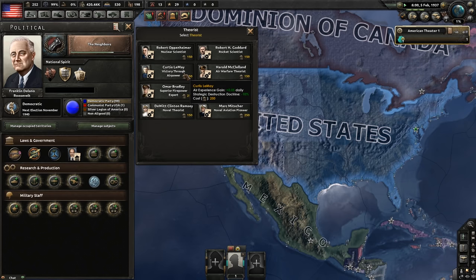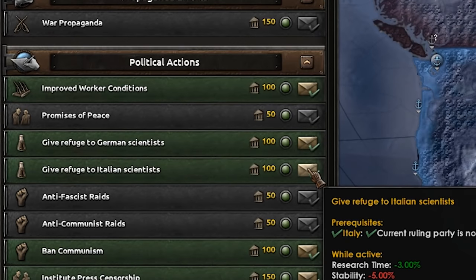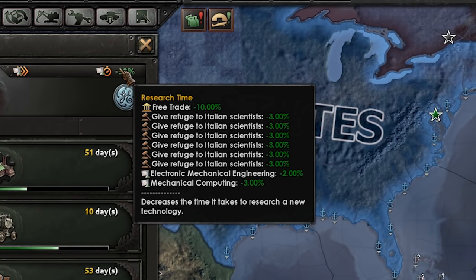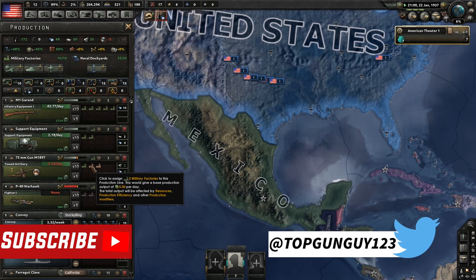It is a very simple glitch. All you have to do is have 150 political power - or really around 200 political power to do both steps. Open up your Decisions tab, go down to the refugee scientist decisions, and do either the German or Italian one - whichever is cheapest. Then you click it repeatedly, over and over as fast as you can. I've actually picked up my mouse and just moved my finger back and forth really quickly to click as fast as possible.